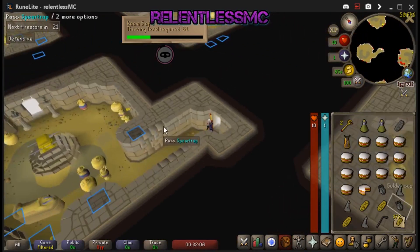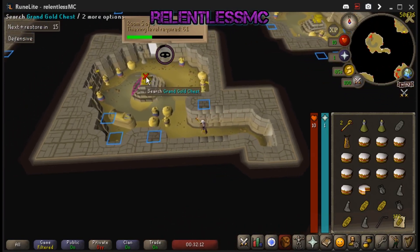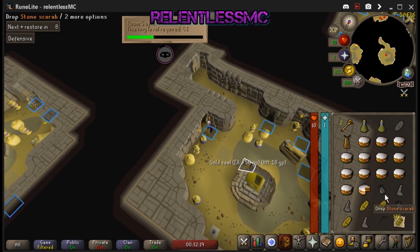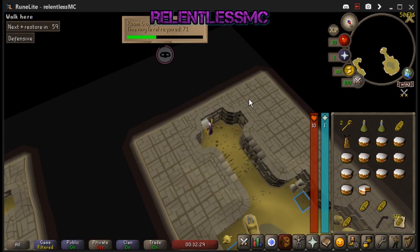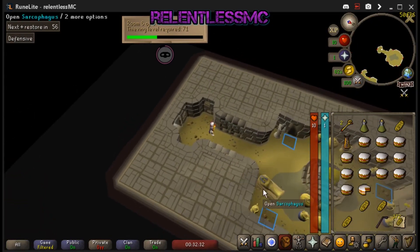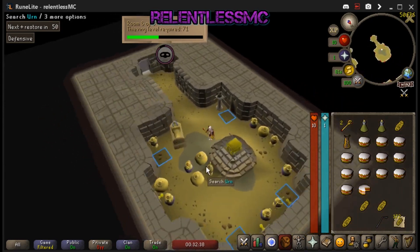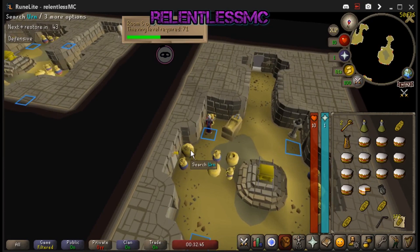You don't have to wear graceful here either. I have 99 agility so I usually just fashion-scape here — I don't find myself running out of run energy. One last thing to note: you're taking 3 damage per urn until the last room. In room eight, you will take 4 damage. So in the final room, just be a little bit more careful. If you have 4 HP and you loot an urn and get denied, you will die — whereas in every other room you'd just be at 1 HP.